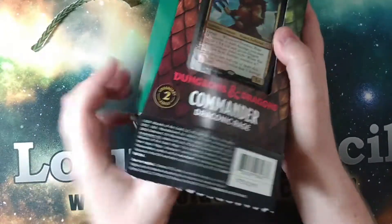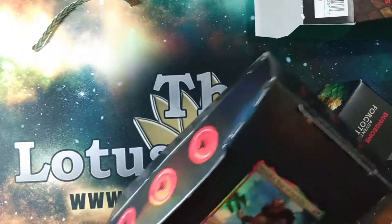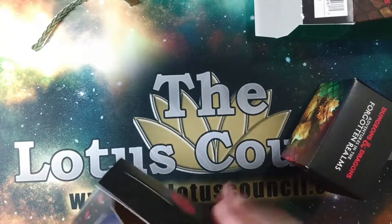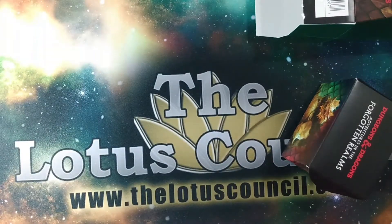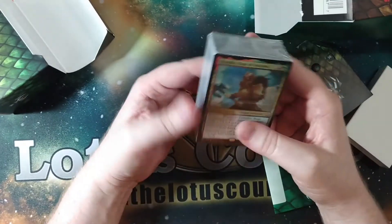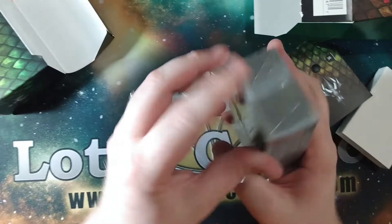I'm gonna pop this sucker open and see what we get. I do like the packaging because that's the deck box. Unfortunately that face card is not in there but there will be another bigger one. Let's go through this and see what's in the deck. We do have the spin downs.